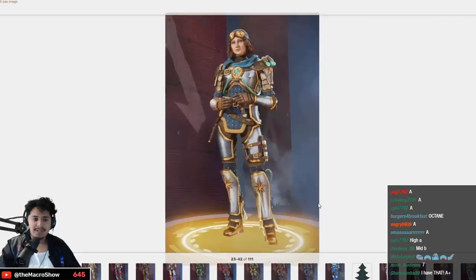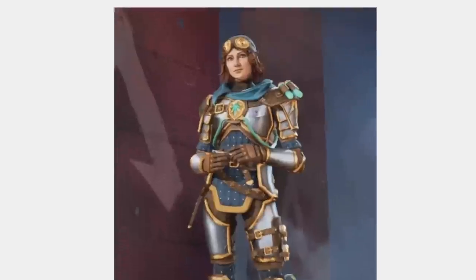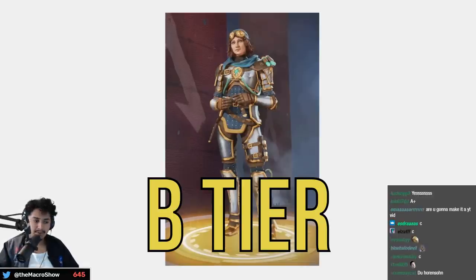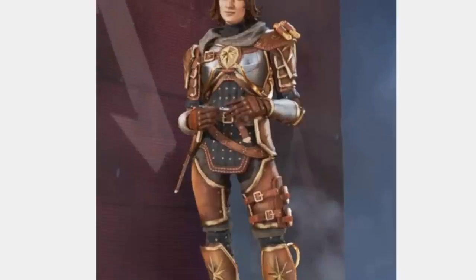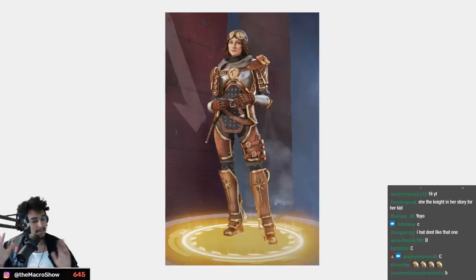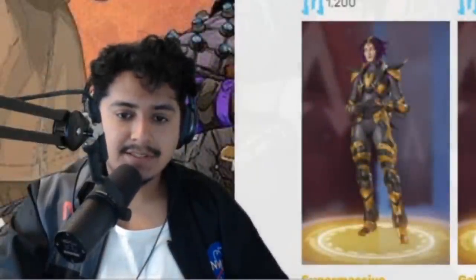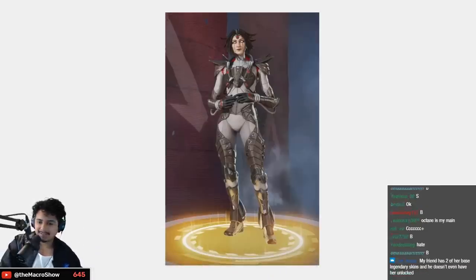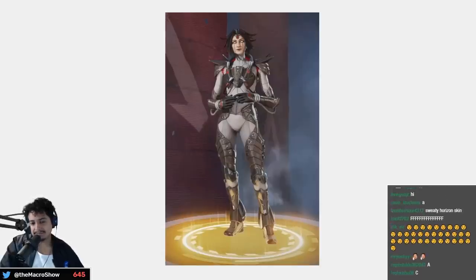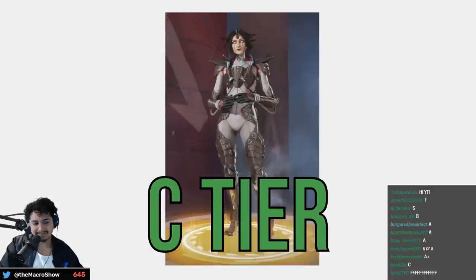Next we got Horizon. Solaris — B tier, I don't love it, I don't hate it, it's just there. Terra Nova has more of a steampunk aesthetic — solid B tier. I don't think Horizon has many good skins. Dark Matter — I'm just not vibing — C tier, I'm sorry.